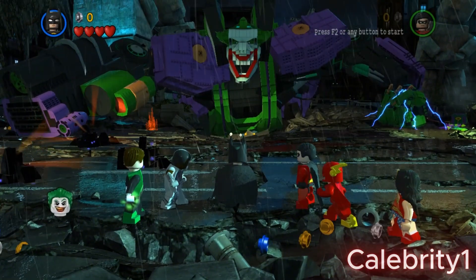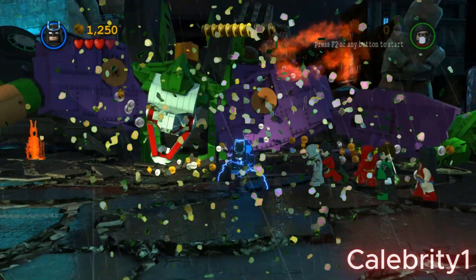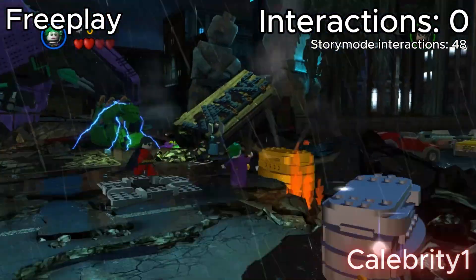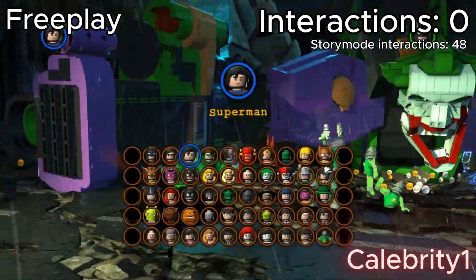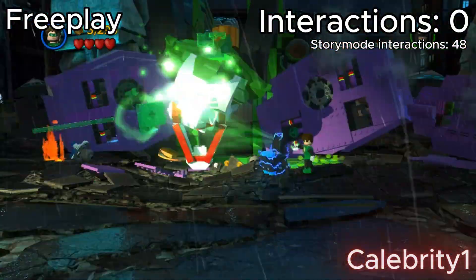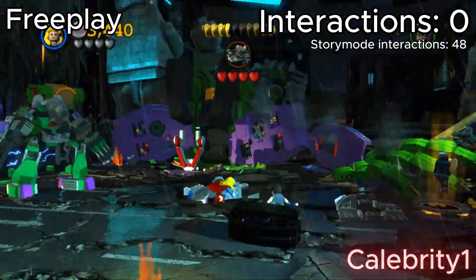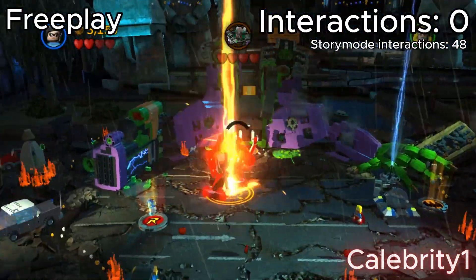Finally, after spending a whole month making this video, I finally reached the final chapter on this. 48 story mode interactions. Wait a minute — I do the same amount of interactions as I do on story mode. There isn't a special sauce to this; you just do the exact same thing, just like back in the Core Instability level.